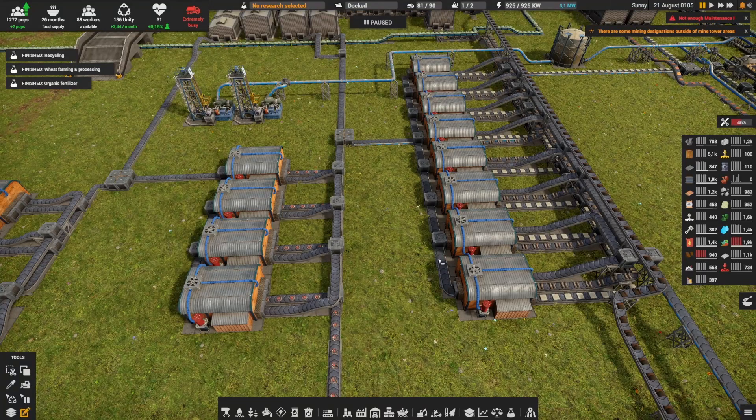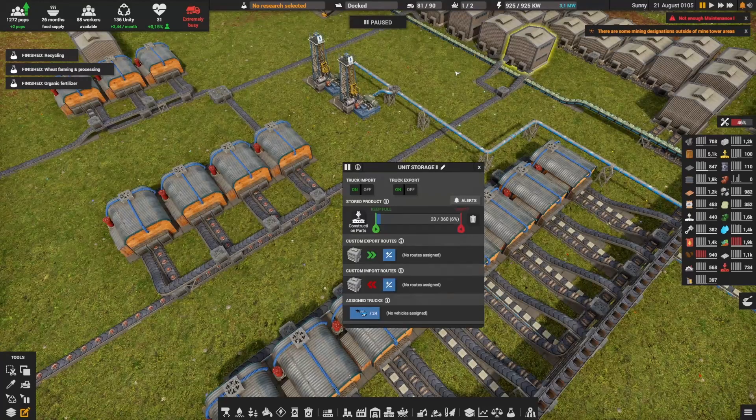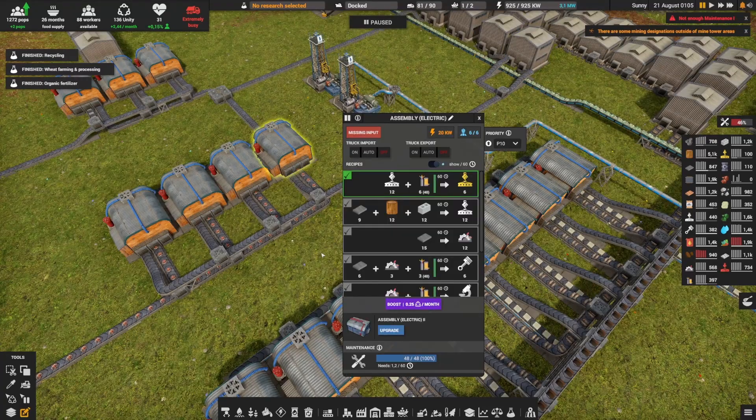I also did the same for construction part level 1 — right now all the construction part level 1 are going on to that belt over here, and there's this balancer to create storage and for some to be used here.